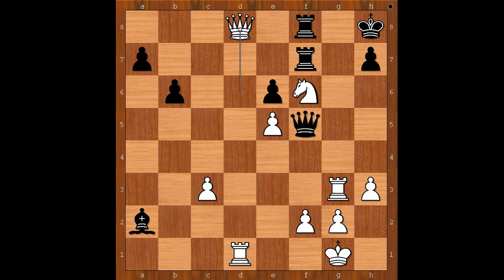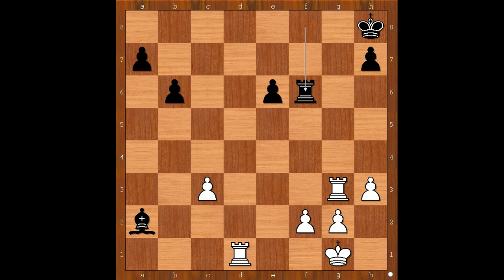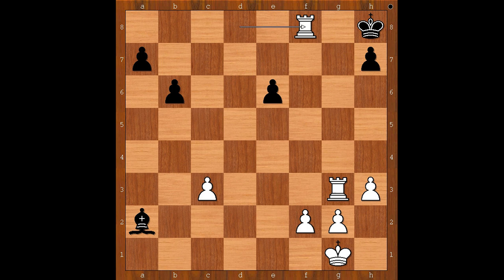Just kidding — no, I am not! Black resigned in view of the continuation: rook takes queen, rook takes rook — checkmate! And what else? If rook takes on f6, pawn takes rook, queen takes pawn, queen takes queen check, rook takes queen, rook to d8 check, rook to f8, rook takes rook — checkmate! The pawn on a7 was very sad — he wanted to be a queen, but this wasn't his day. After the game, pieces were put in a bag and they slept peacefully together until next day.